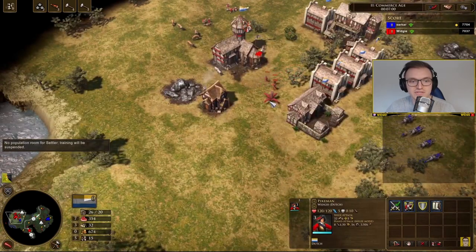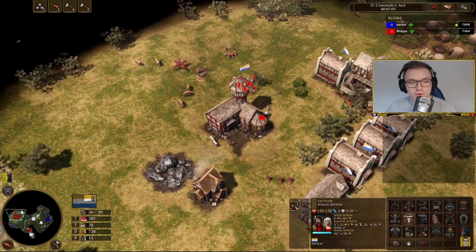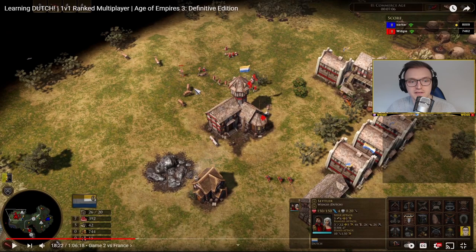I'm housed here — 26 out of 20 population — just poor planning. What I should do since I'm housed and I've got 700 gold sitting there: see how powerful those four banks are — I'm not even collecting gold manually. I should go straight to the market, buy a little bit of wood, build a couple of houses, and also train villagers. Always remember to constantly train villagers.